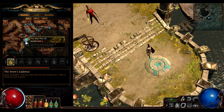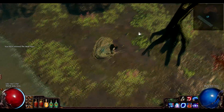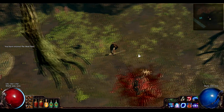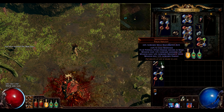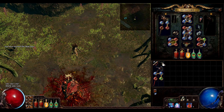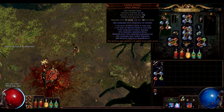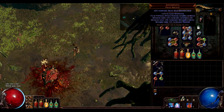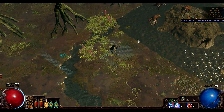The first thing you want to do is go to a very low level area. I go to the Mudflats on Normal. You want to equip your Chobar and the amulet — that's very important because it gives more speed, damage, and life to minions.